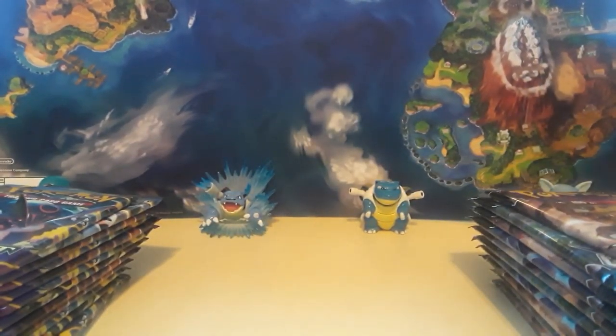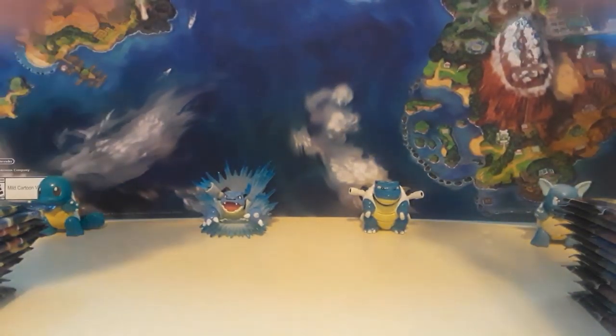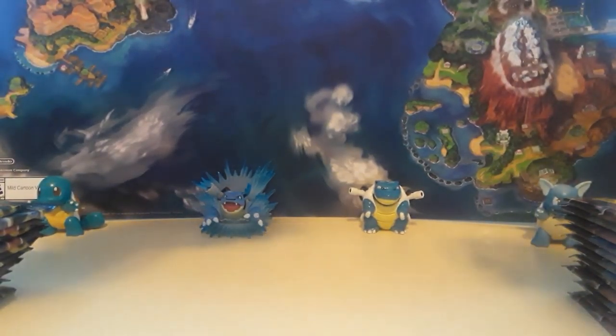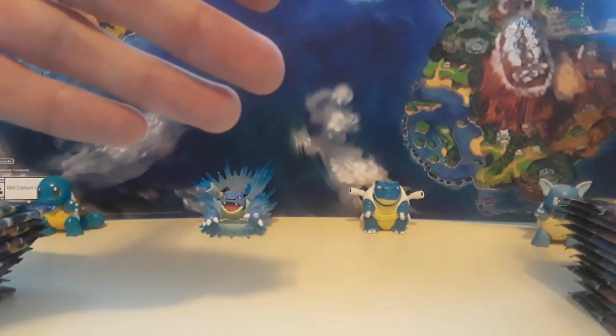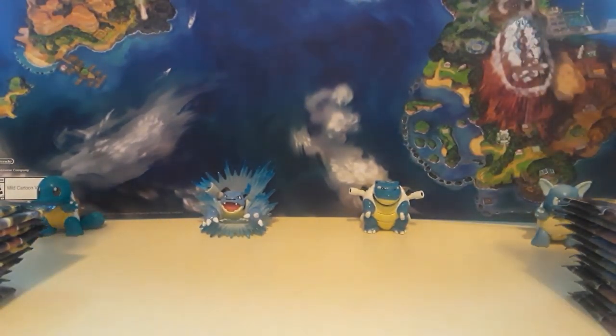We got some packs: Ultra Prism, Ancient Origins, and we stopped by Target and got Roaring Skies. They were doing a huge discount — they price matched Best Buy, which right now has packs for $2.99. They're also doing a deal where if you spend $50 you get a $10 gift card, or if you spend $100 you get a $25 gift card. That's exactly what we did, so we saved and saved.